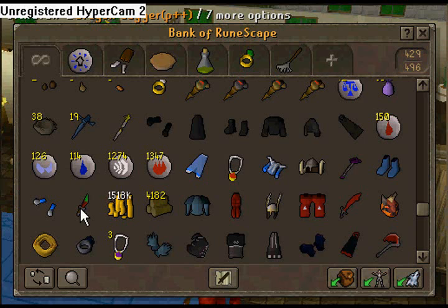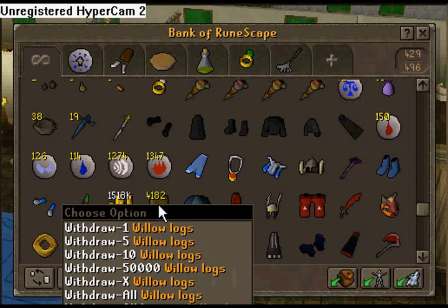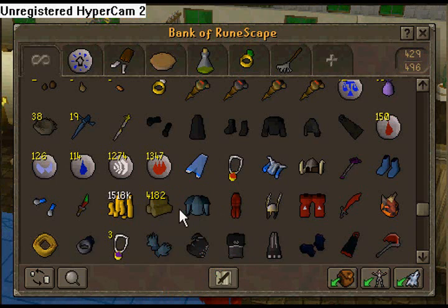Dragon dagger, poison plus plus plus. I only have 1.5 mil right now. I usually blow it on random crap and runes. Only 4k willow logs right now — I woodcut a lot and I just sold a lot.